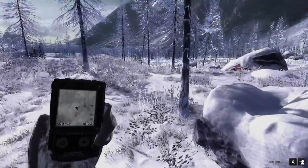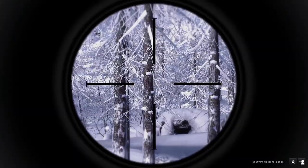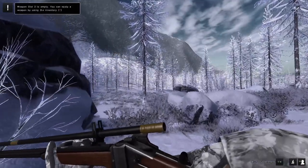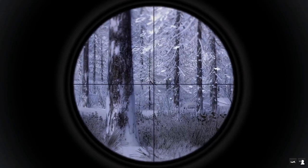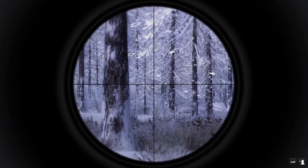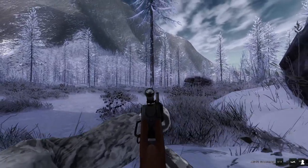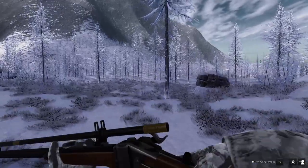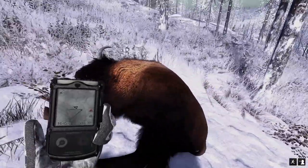Very powerful rifle — absolute powerhouse. Let's see if we can put a spot on this female over here. She is facing us; it's going to be kind of a frontal shot. If we're lucky that got a lung — and she's already down. Got a 480 kg female, double lung at 260 meters.